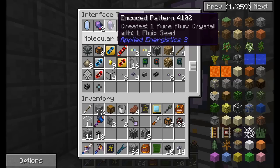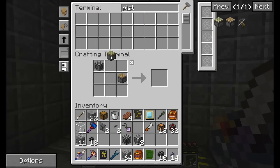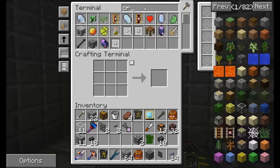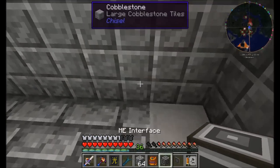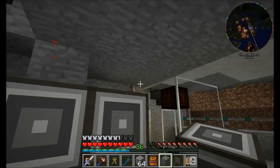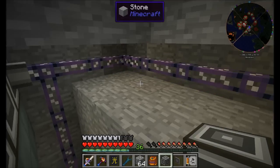I want the system to always keep one full stack of pure fluix crystals available at any time. I'll pop downstairs and tap into the dense cable — we've got plenty of channels available. I'll place an ME interface here and a storage bus next to it, facing the interface. That brings us to seven channels on this line, with one more available. The storage bus gives the AE system access to whatever's currently stored in the ME interface.